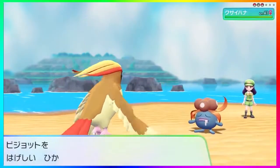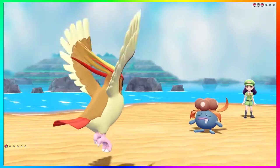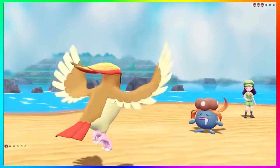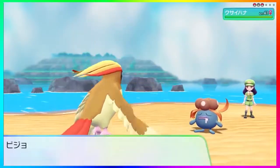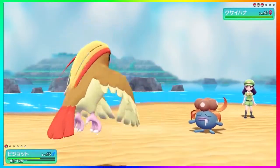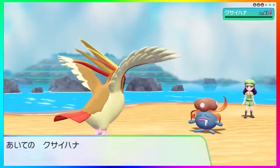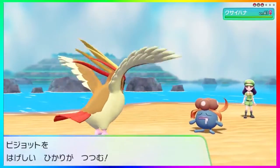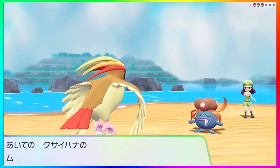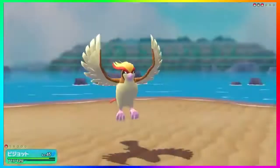Then we get Sky Attack done by what I believe is a Pidgeotto or Pidgeot, and it looks okay. I wish there was a better animation for this — you see the wings fly up in the air and then it comes down next turn and attacks. I would have liked Pidgeot or Pidgeotto to fly up high and stay there, kind of like what Fly does. It's kind of weird seeing a move called Sky Attack where the Pokemon throws its wings up in the sky but doesn't throw itself up in the sky.